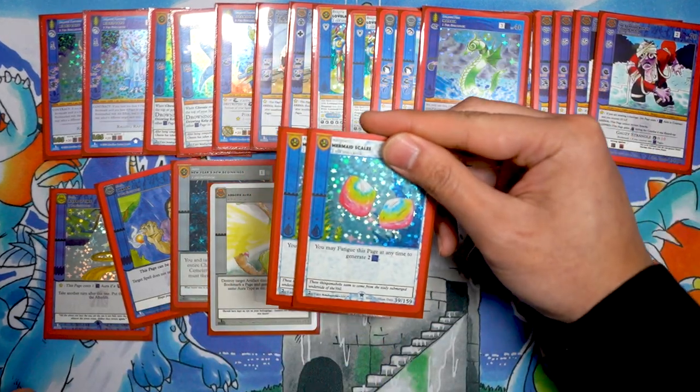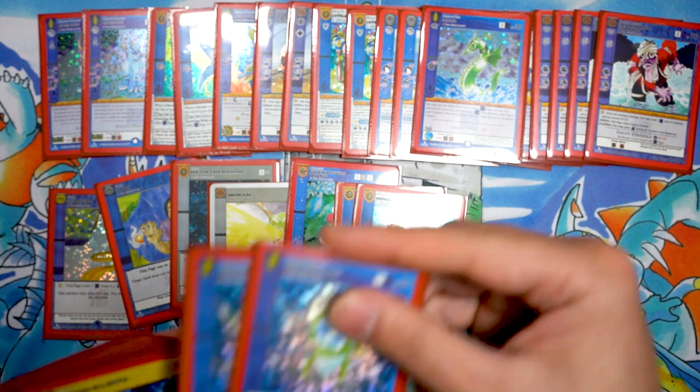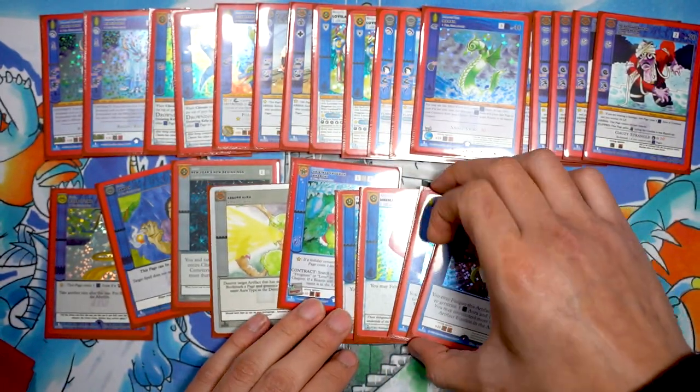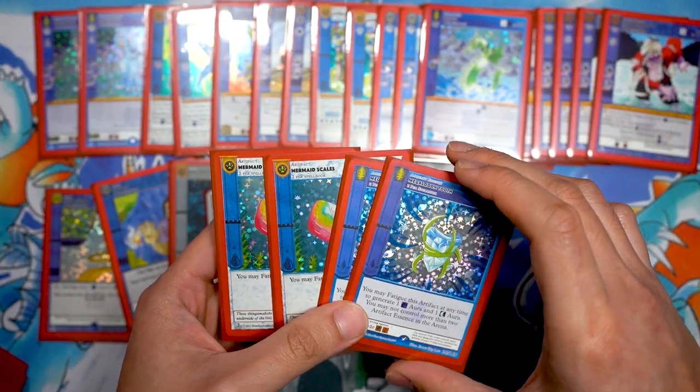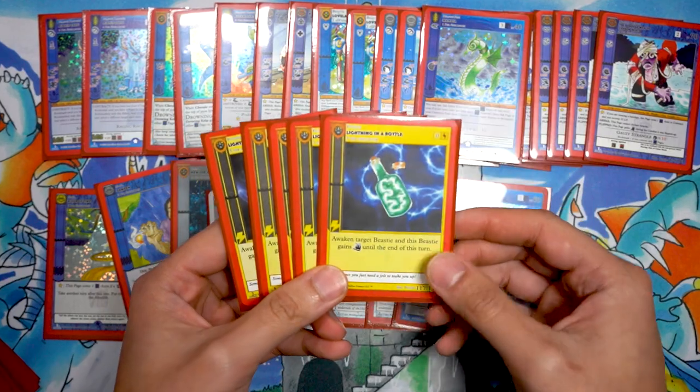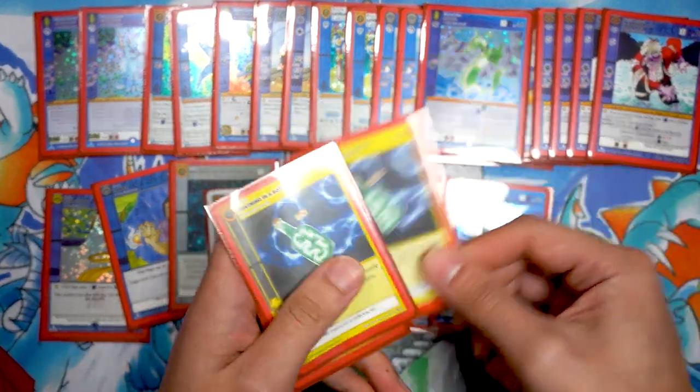We have two Mermaid Scales — probably a staple — and two Megalodon Toots. The Megalodon Toots helped with aura fixing. Running a 43-card deck, they helped get the bigger pieces out and get established on the board state.